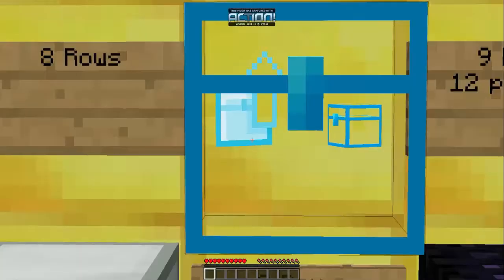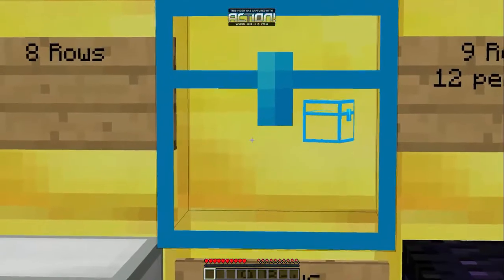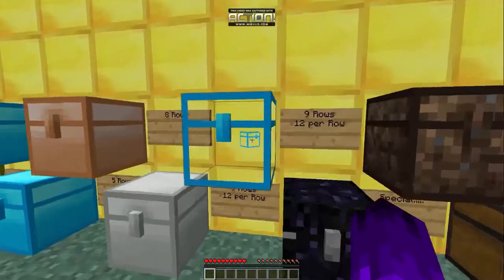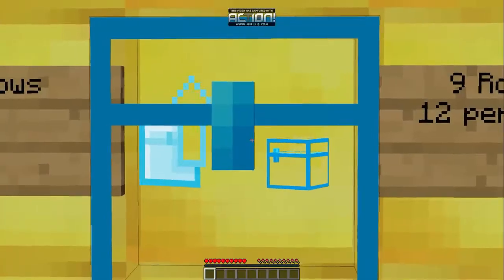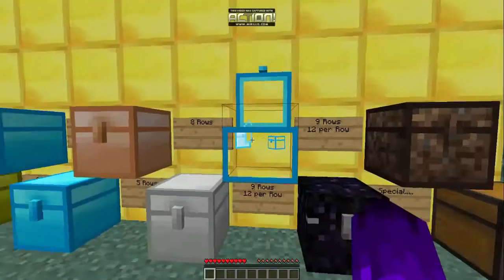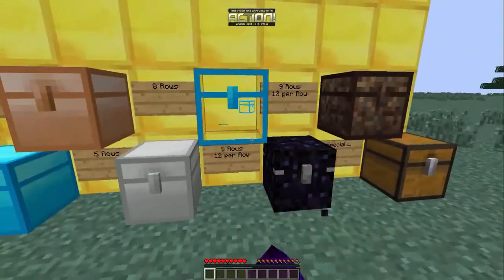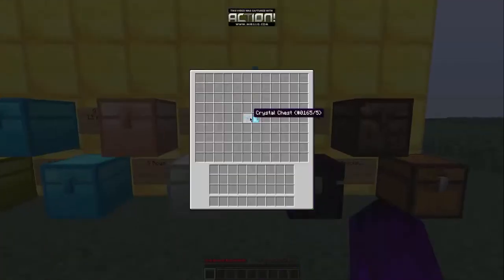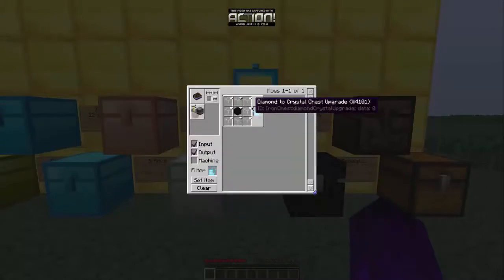This is the crystal chest and I really like this one because it's see-through - you can see the items stored inside, which is pretty cool. To craft it, you surround a diamond chest with glass. For the upgrade, you craft it with one obsidian in the middle and glass surrounding it.